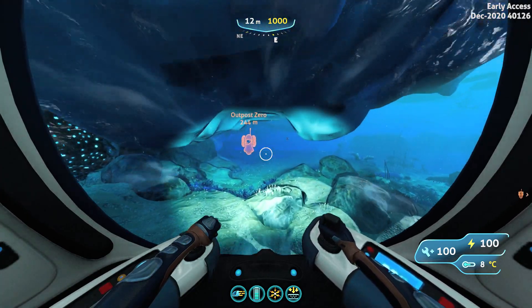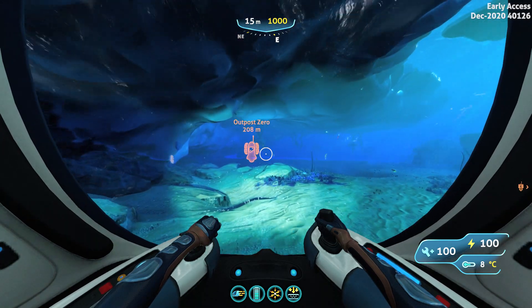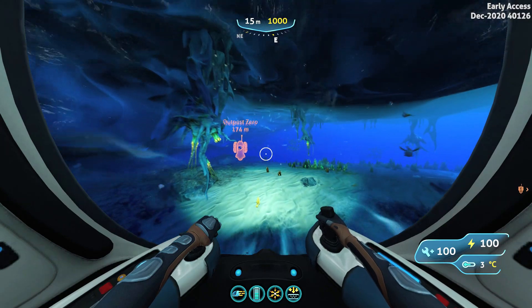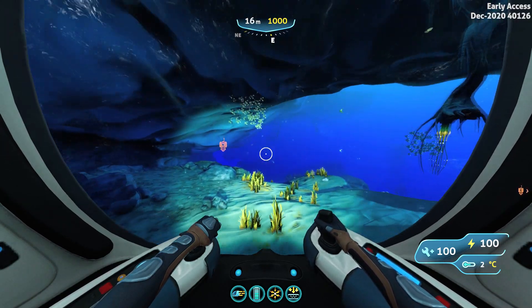The first spot we are going to visit is Outpost Zero, and this is significant because it has the habitat builder, the interior grow bed, and a basic plant pot which can also be used to grow some plants and make your base look nicer.